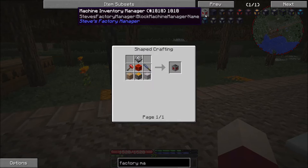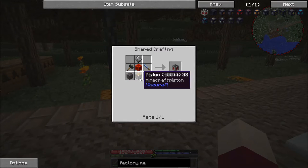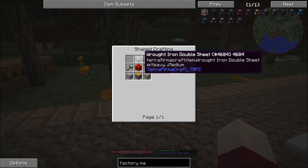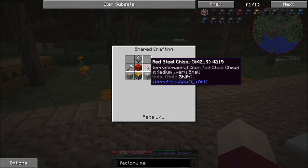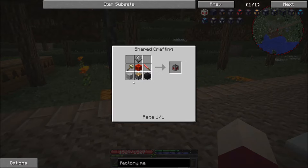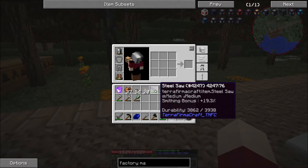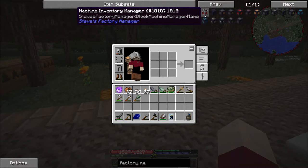So if we look in here we have the factory manager block. Now this is not too expensive except for this block of redstone, so we need a wrought iron double sheet, block of redstone, a red or blue steel chisel, and then it looks like pretty much any hammer will do. Then we need a piston and some smooth stone. I have all of that with the exception of the red or blue steel chisel.